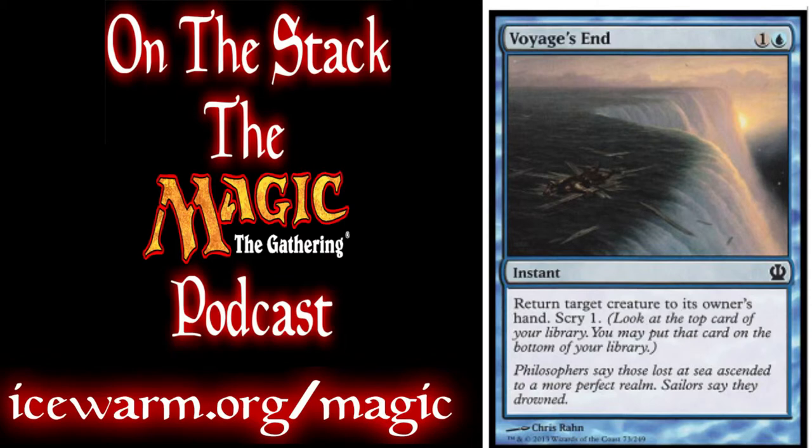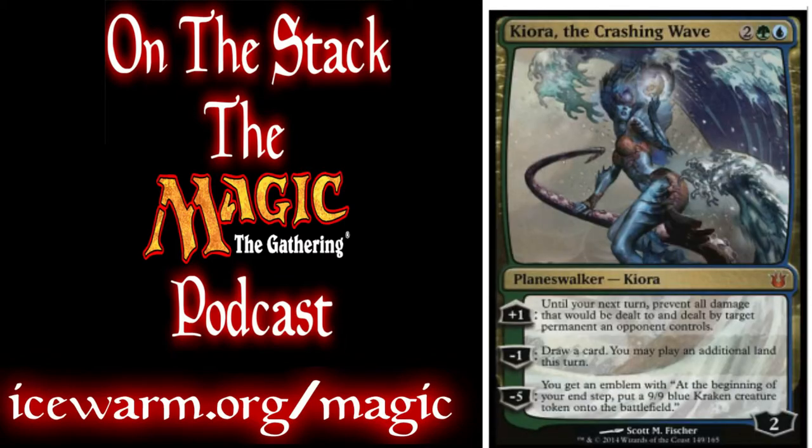We have 1 Planeswalker: Kiora the Crashing Wave. She's a 4 mana cost — 2 colorless, 1 green, 1 blue — and she comes in with 2 counters. Her plus 1 lets you prevent damage from 1 source or creature for a turn. Her minus 1 lets you draw an extra card and play an additional land that turn. And her minus 5 gives you an emblem so that at the beginning of your end step, you put a 9/9 Kraken token into play.